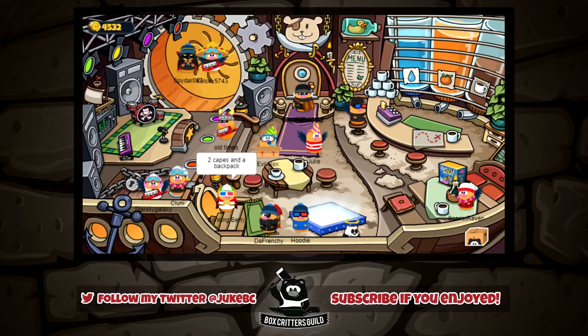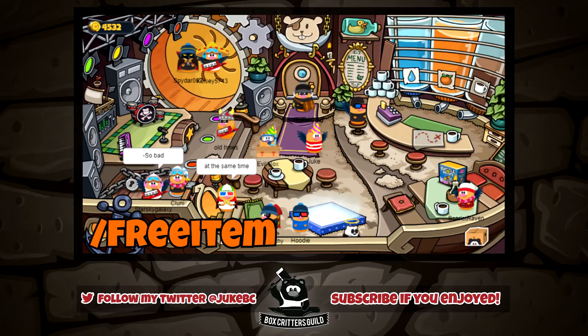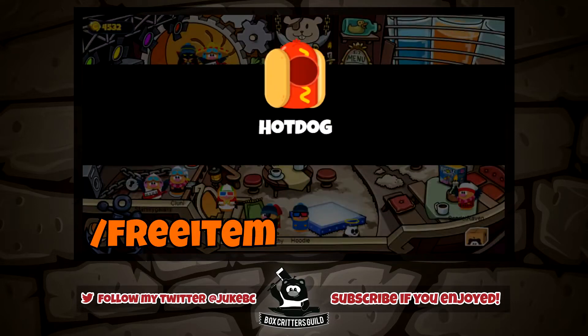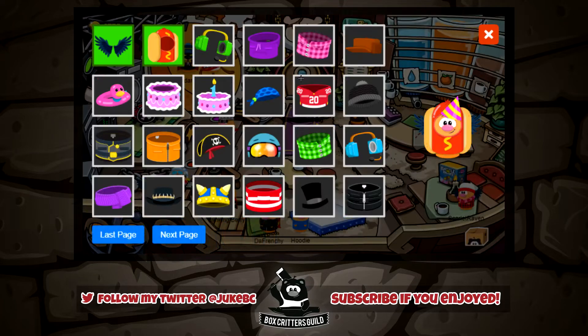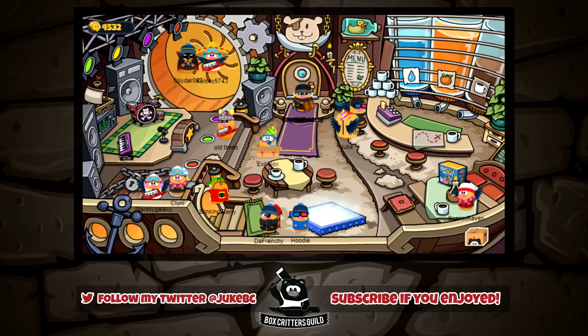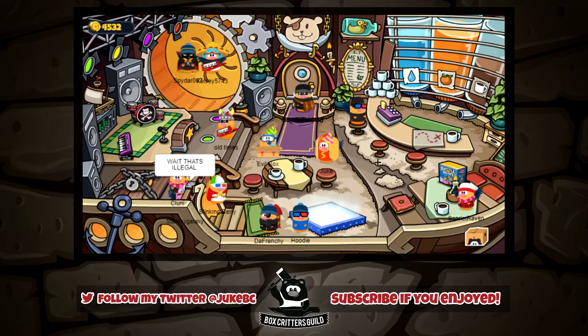I didn't make an item code video for this week's free item, but as per usual, type in the code /freeitem — just putting it in this video too. We get the hot dog suit, which was actually put in the game files quite a while ago. It's made by Mr. Chili, who makes loads of cool items for Box Critters. And you can see the wings actually still show, which is pretty funny.